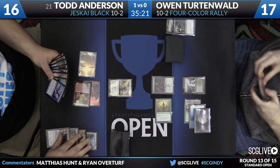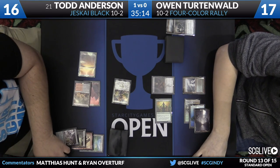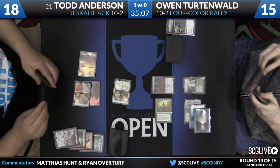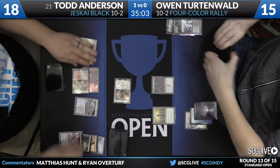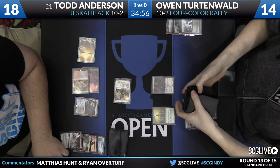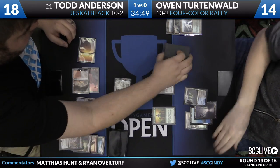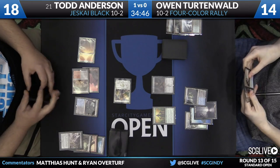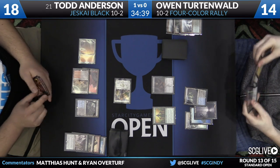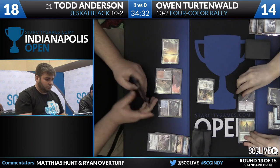Todd picks up Polluted Delta — the best fetch land in his deck, it can find all four of his colors. He also has a Dig Through Time in hand, so building up the delve is important. Owen played around the Dispel last turn, but now Todd does have it. Owen can no longer call the bluff — the onus is now on Owen to have Collected Company with Dispel backup of his own. Owen swings for four with Haruspex and Elvish Visionary.